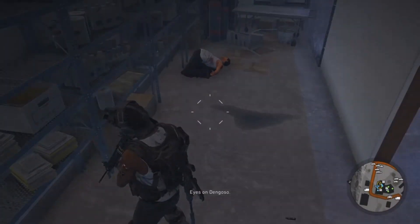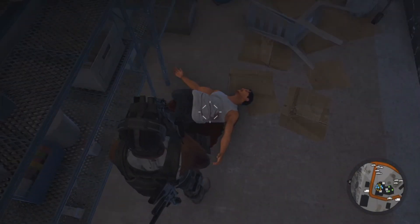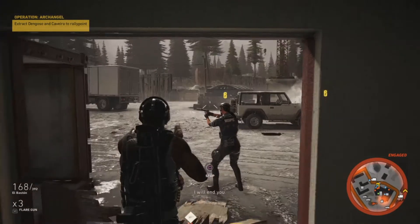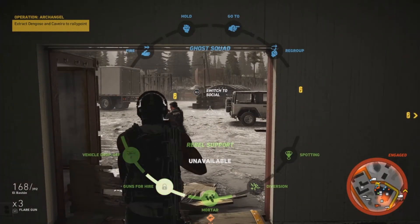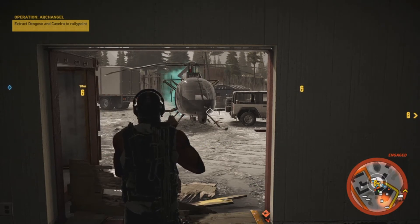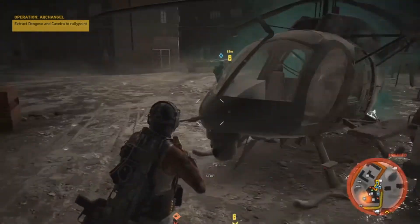Behind those two doors you will find her brother — well, if he's not dead. I have no idea how he died, probably a bullet through the wall or something. Anyway, it's just a matter of extraction now. Go downstairs, get a car, helicopter, whatever you feel like. But don't forget — stick to the mission.